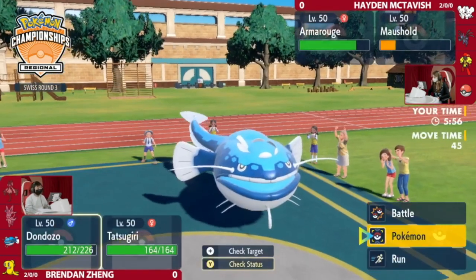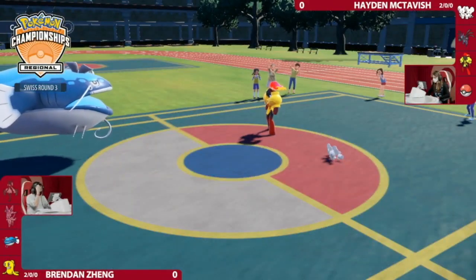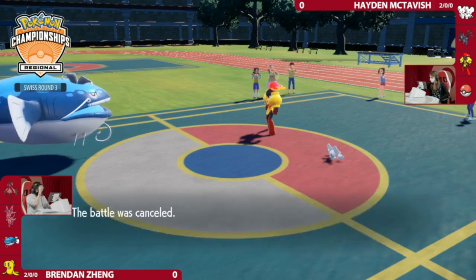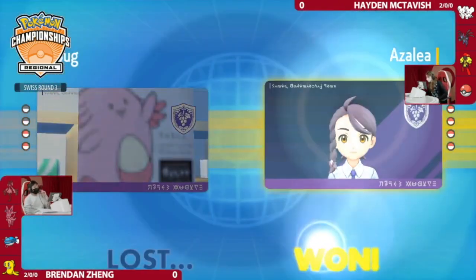I don't think it's easy to have this game plan. Even though on paper her team doesn't look that strong into Dondozo, this is one of the answers into it — the combination of Tailwind plus this Maushold. Making every call correctly.